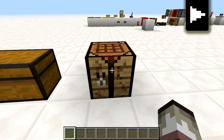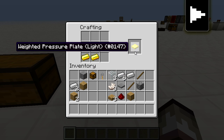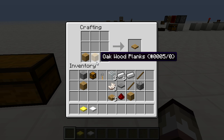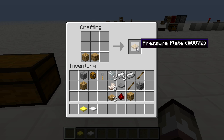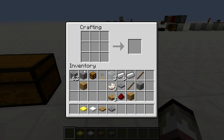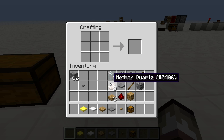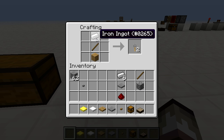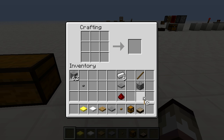Now let's craft some of the inputs. The golden weighted pressure plate uses two gold ingots, same recipe with iron gives the heavy weighted pressure plate. Then we have the wooden pressure plate and the stone pressure plate. We've got both types of buttons — wooden and stone — and the trap chest. The daylight sensor uses three glass, three quartz, and three wooden slabs. The tripwire hook uses an iron ingot, a stick, and a wooden plank and gives us two. We've also got the lever and the detector rail, which uses a pressure plate, redstone, and rails.